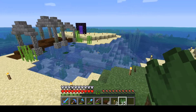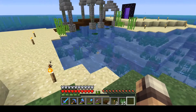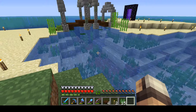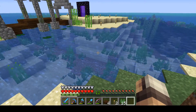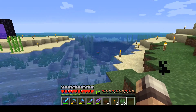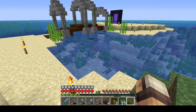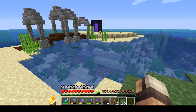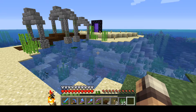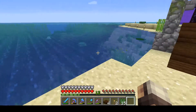I just want to reiterate once again that the Update Aquatic was one of the greatest updates that's ever happened to Minecraft. All of this stuff dancing around in the water - remember when this all used to just be blank, there was nothing here but just blocks? This just ties any build together that goes in or over water or near water. This update is so good.